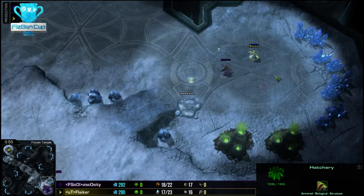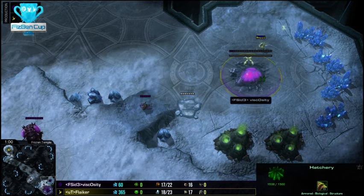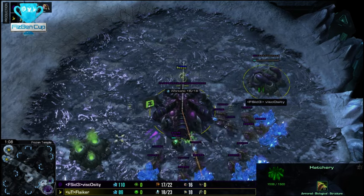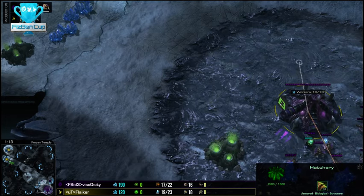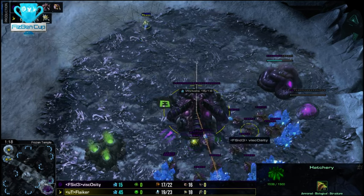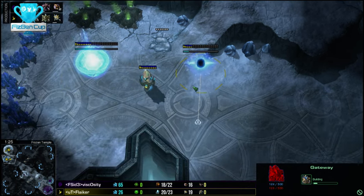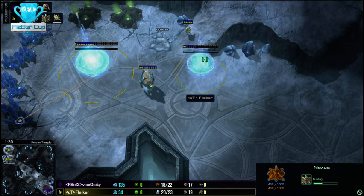The probe is going to see everything — which is nothing. Oh, is he gonna block? He's gonna block! The blocking is real. Oh, how I hate it when Protoss do this. A little bit of mis-control there from Flaker. Greedy from Viscosity going gas before pool, but I guess you can get away with it since the Toss is fast expanding as well. There comes the pool.